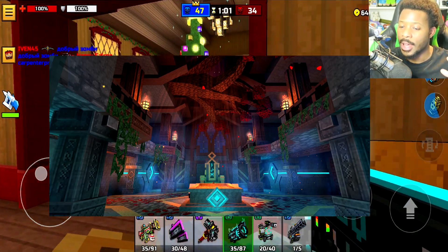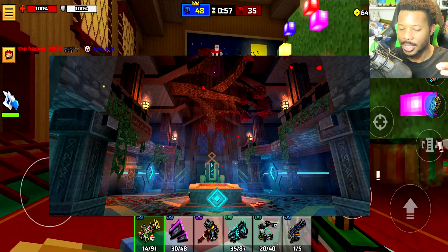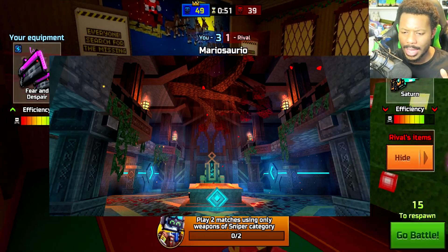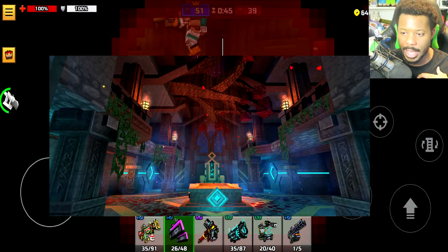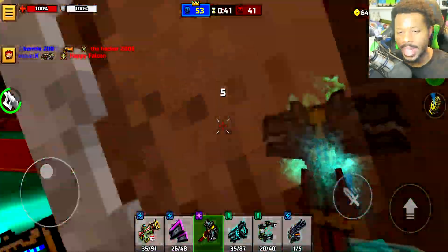Yeah, this looks like some type of Aztec temple — I honestly have no idea what this is going to be, but not the actual Aztec Temple map. This looks really good, ladies and gentlemen. It looks like there are going to be a lot of passageways, and I do wonder if players can jump into the lava that's in the middle. Overall, I think this map looks fantastic.